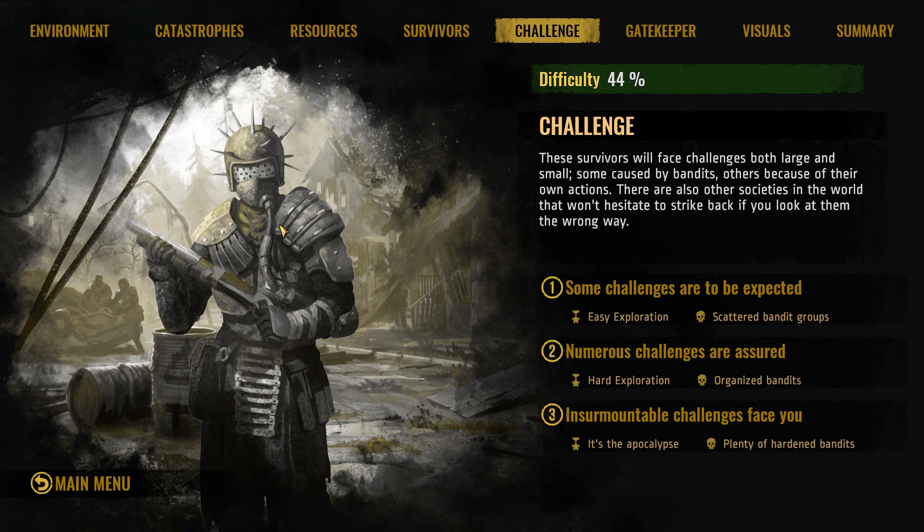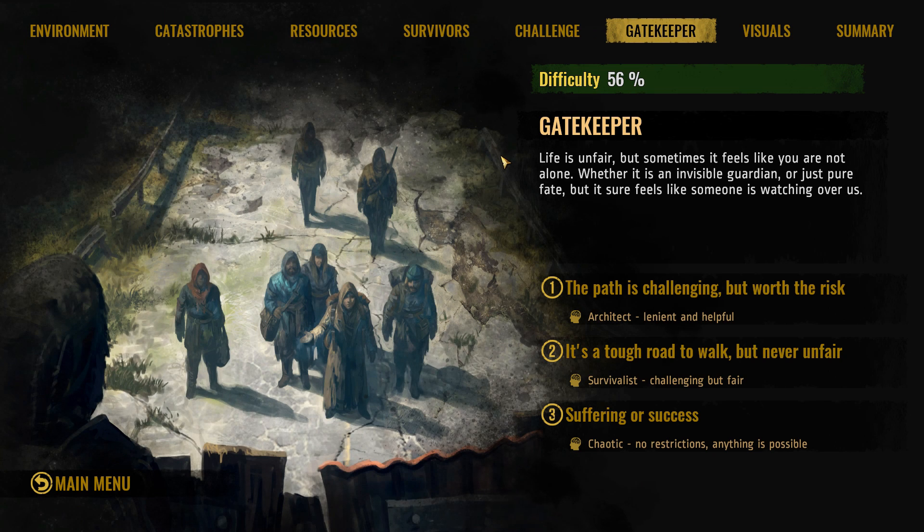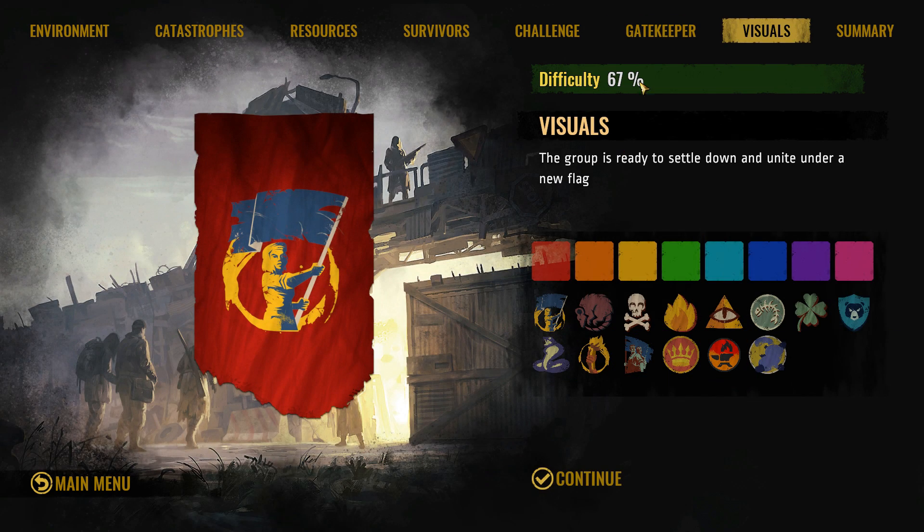For the challenge setting, we want to have organized bandits, and exploration is going to be a little bit on the difficult side. As for the Gatekeeper — life is unfair. We can have the architect, survivalist, and chaotic. I kind of think of this as like a storyteller from something like Rimworld, so let's take a look at a survivalist who is challenging but fair.